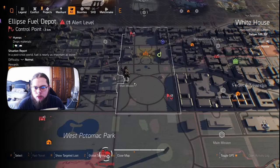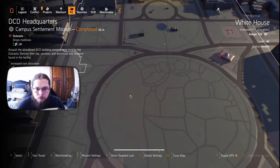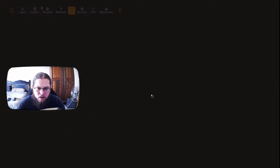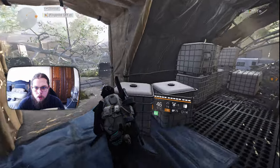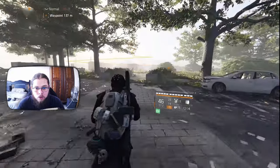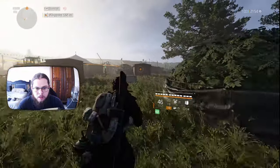So what we are going to want to do, we are going to want to fast travel to DCD headquarters. The White House is right up there, go over here. Then you want to zoom in, and it's kind of difficult to ping specifically, but you kind of want to ping somewhere in this area. I'll show you just to get the correct direction. Once you exit this little courtyard area type deal and you look towards there, you should see the building with the flag. We are going to want to run in that direction.